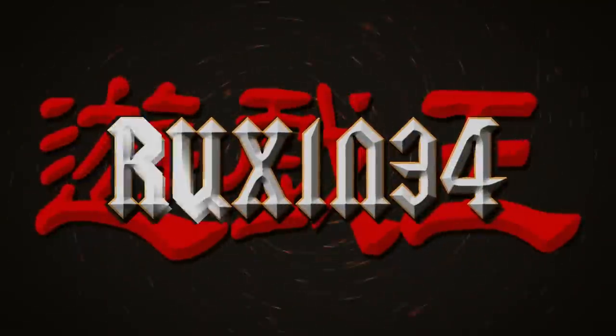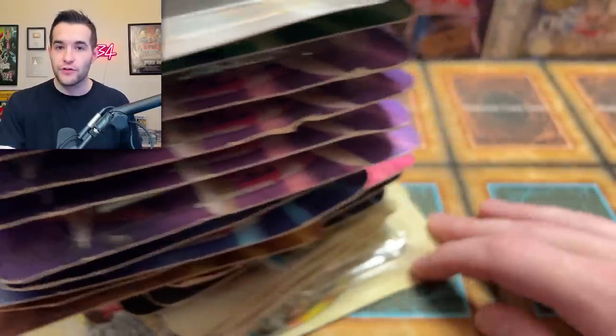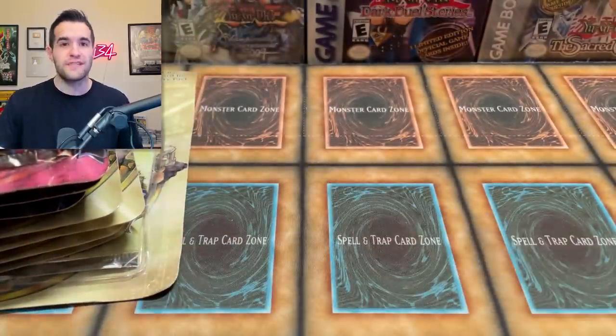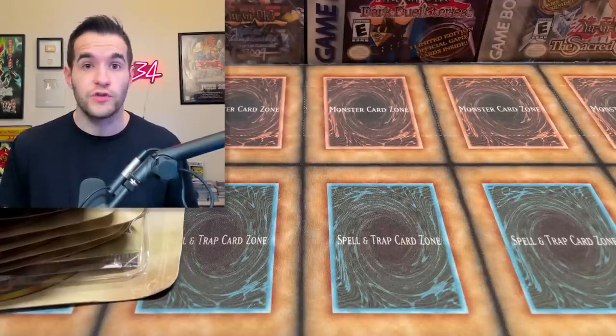Today we're opening 20 of the rarest Yu-Gi-Oh blisters. We're back with an insane old school opening. We have 20 of the rarest Yu-Gi-Oh blisters ever. This contains nine of the first 11 original sets - we're missing Pharaoh Servant and Dark Crisis, but we have all the other ones. So we're talking about LOB, MFC, IOC, all these crazy ones. We're going to be opening them in this video.